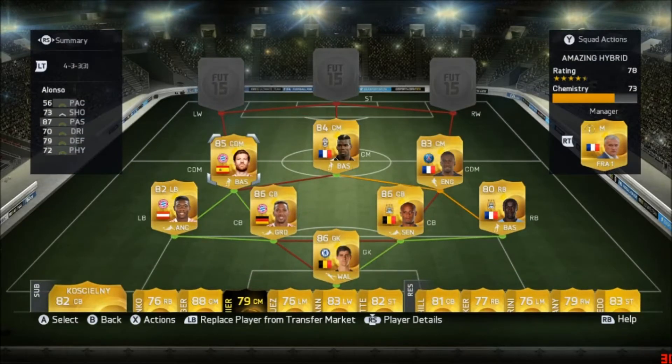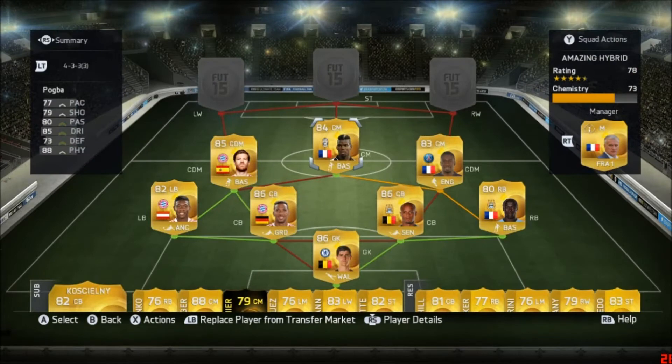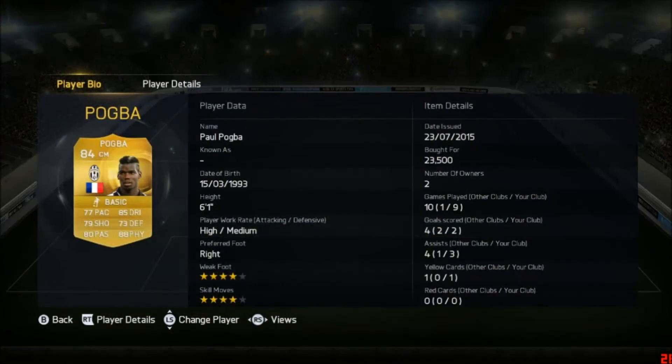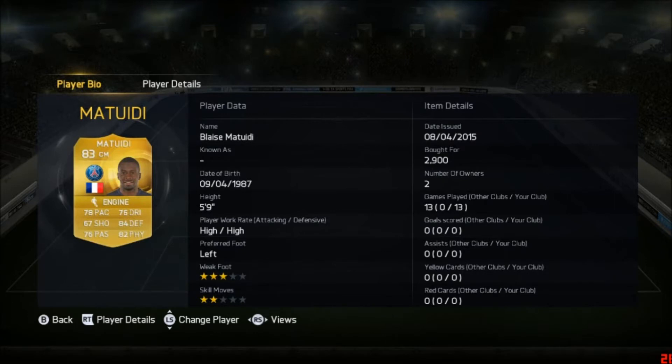In midfield we go for Xabi Alonso — his stats are not that great but he's a very fine player. In central midfield we got Paul Pogba, one of the best players in FIFA 15. At right defensive midfield we go for Blaise Matuidi, a solid midfielder with great pace and great defensive sense.